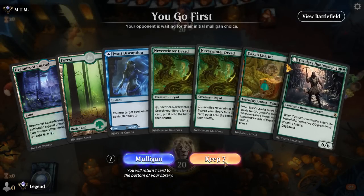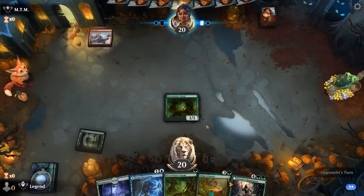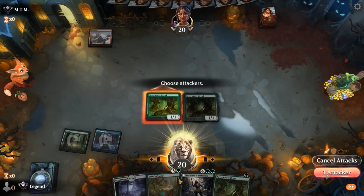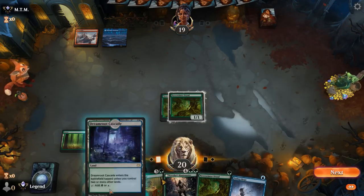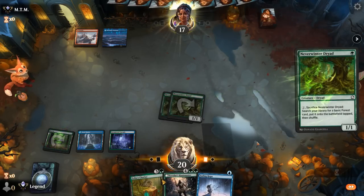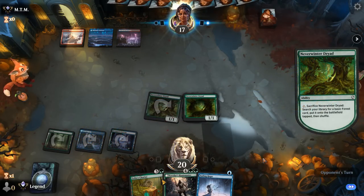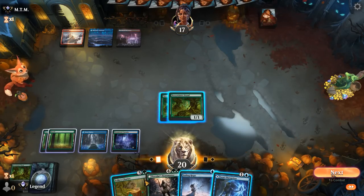Okay, we're on the play, our hand is quite promising. Although I do need an untapped land if we want to sac Dryad on turn two, otherwise we can wait an extra turn. Would have been nice to get a turn-three Chariot down, but this will have to do. We're against Blue-Red. Hit for two, add another Dryad to the board, sac one of them, next turn Chariot, and eventually we'll get to Huntmaster. The opponent might have some interaction for Chariot.